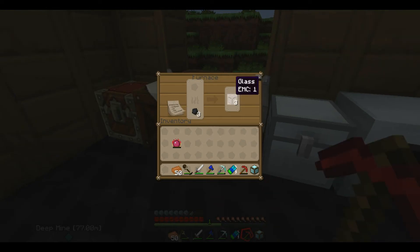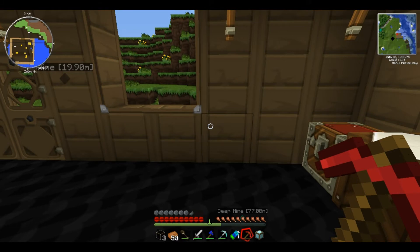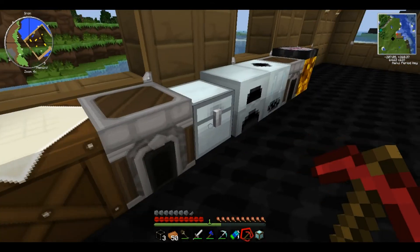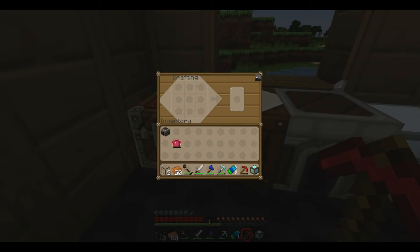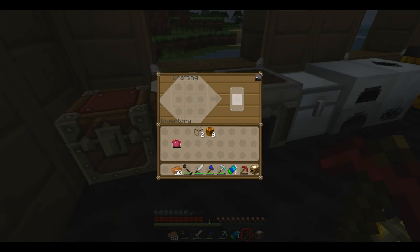Another thing I'm going to have to make - I think it's an energy collector. Yeah, it's an energy collector. So we can make that - I just need this furnace here. You put three goldstone on each side, followed by a furnace, with a diamond block and this, which makes us an energy collector. I'll put it here.